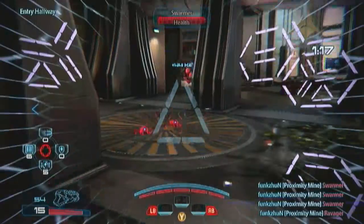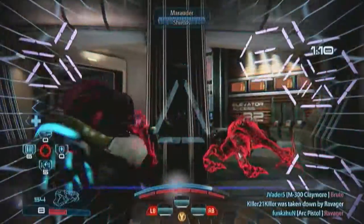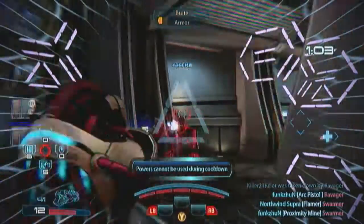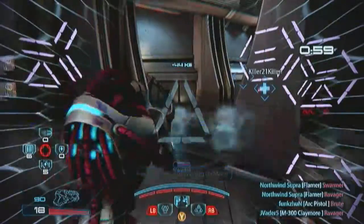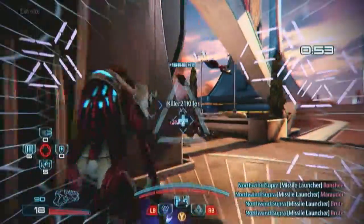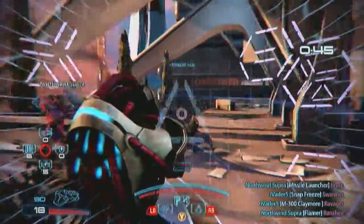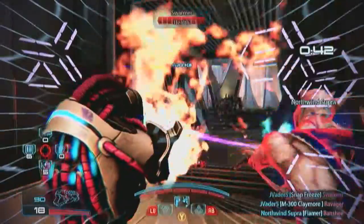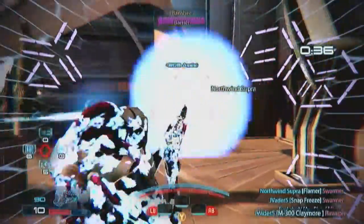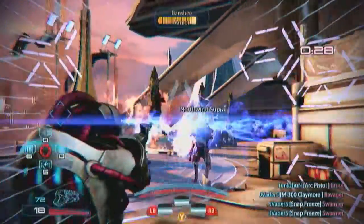Charge-up weapons kind of leave you more vulnerable than any other gun, because you're out of commission for half the game while charging. That's why you want to drop a proximity mine on those swarmers — they will eat your shields. The Geth are all shields, so you do not want to be losing them to swarmers. Just hit a big group of them with the proximity mine and they'll all be gone, helping you survive better.